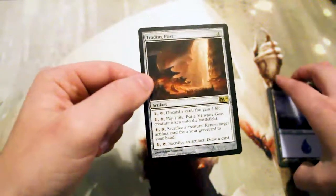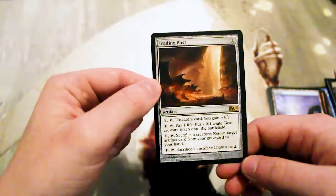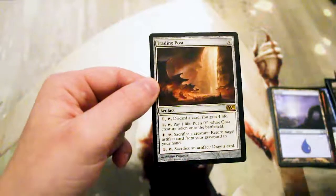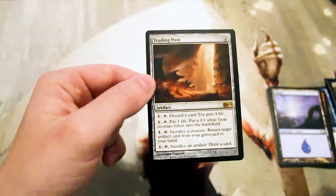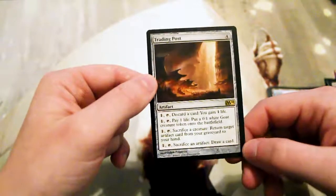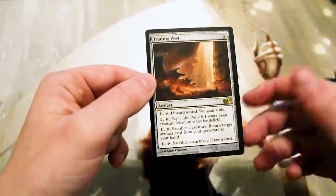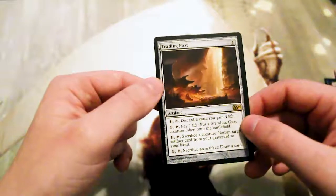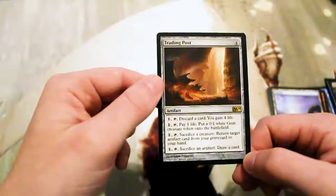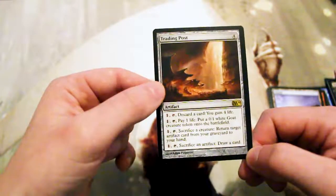A couple people came up with some decks around it, though I don't know how viable they were. I do believe in Commander this sees a bit of play, just because it's sort of a toolbox card — you can either gain life, get a creature, get some recursion going, or draw some cards. It is actually somewhat worthwhile, but since you have to tap it to do this, it's really a one-shot deal — once per turn. So not the best card, but interesting nonetheless. Hopefully we'll get something in the next 2014 pack that's a little more exciting.